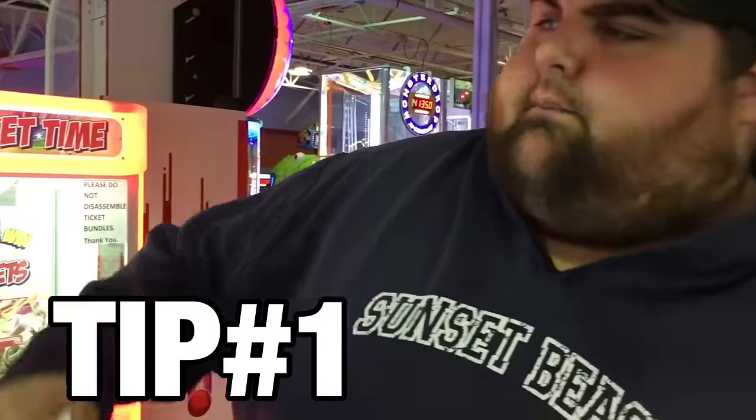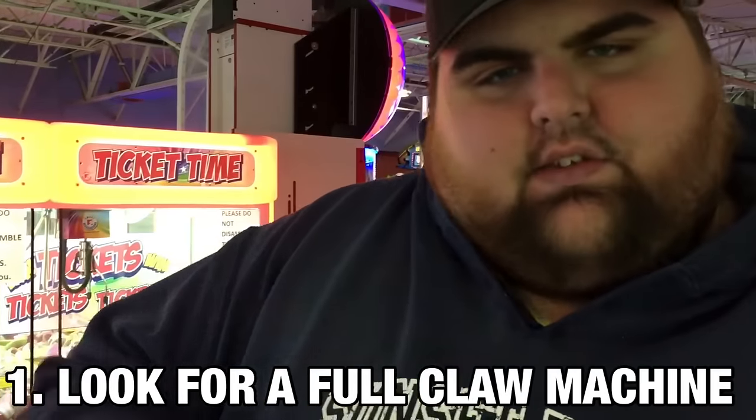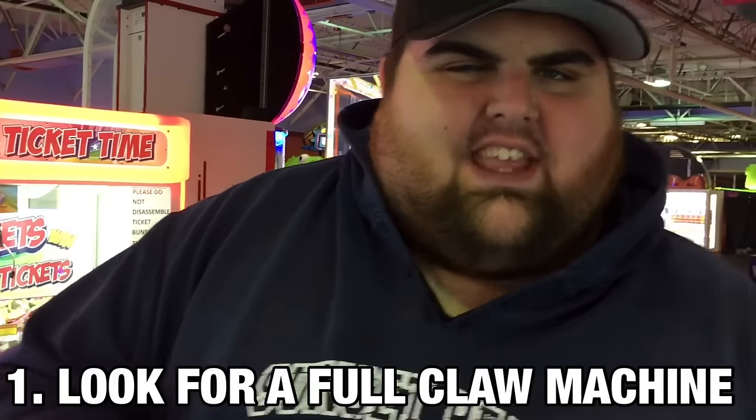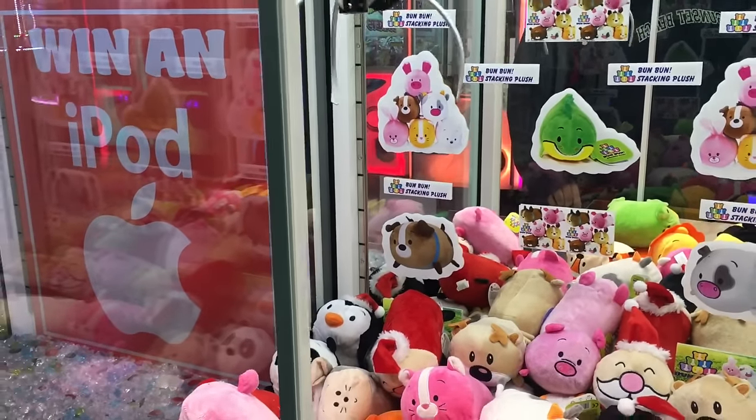Tip number one: you want to search the area and find an e-claw that is packed pretty much to the top, has good prizes, and is pretty gettable. You don't want to go to an empty e-claw or one that has big huge prizes you can't really pick up — you're never going to win those. They're like a one-in-a-million chance. Let's go scope it out and see what we can find. We're going to go for this orange one right here next to the chute.